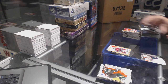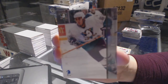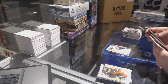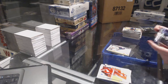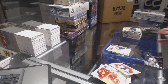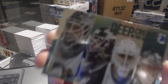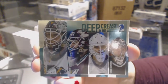Oh, I've heard of you. A rookie of Joffrey Lupul. Joffrey Lupul rookie — I thought he was younger than this. We've got a Deep in the Crease quad of J.S. Giguere, Martin Gerber, Ilya Bryzgalov, and Greg Nabokov. Deep in the Crease quad.